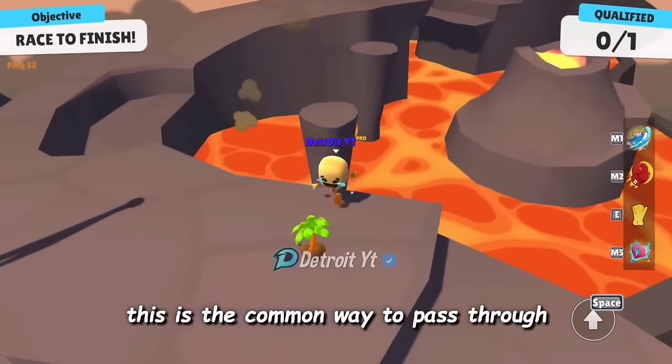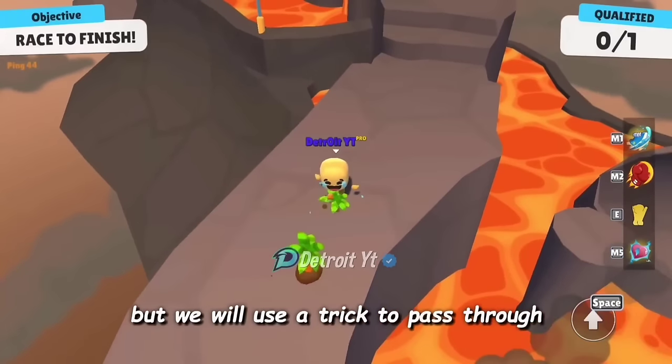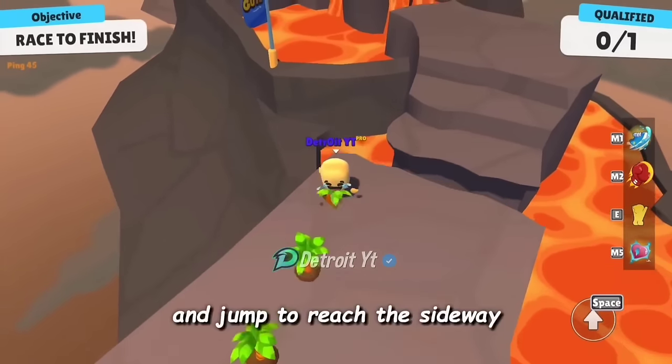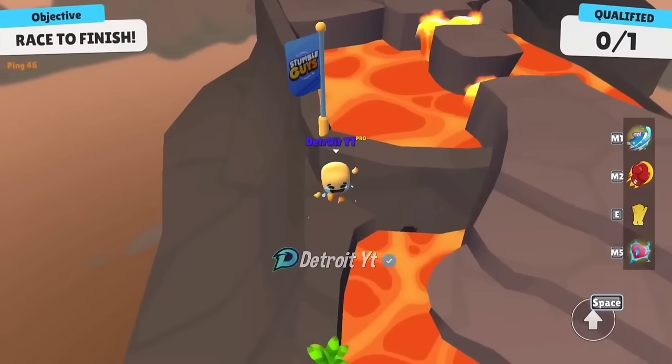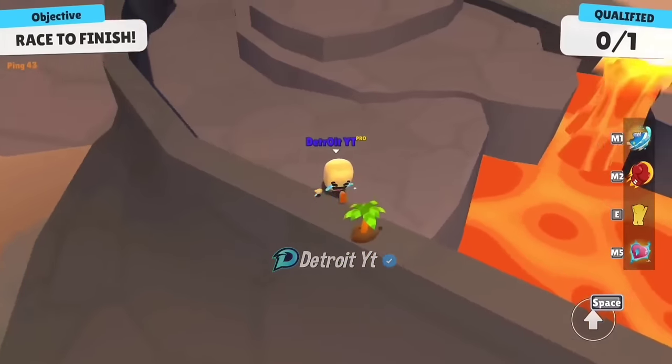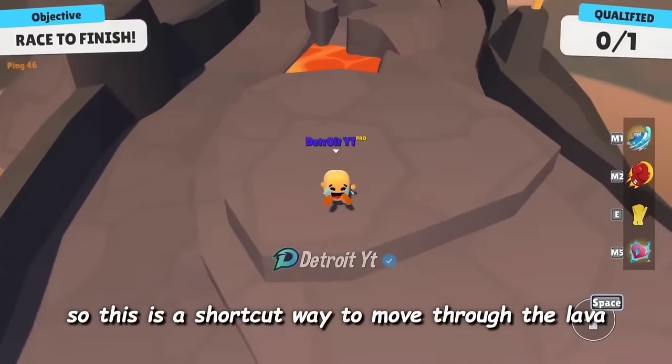This is the common way to pass through, but we will use a trick. First we will go near this edge and jump to reach this side way. From here we can pass through by this side way — so this is a shortcut to move through the lava.